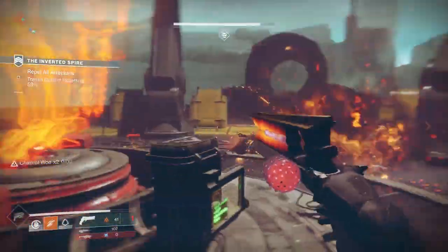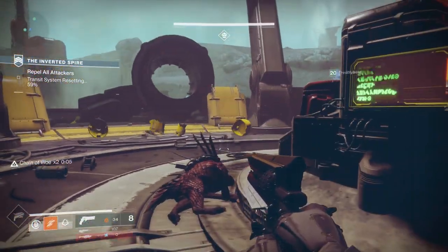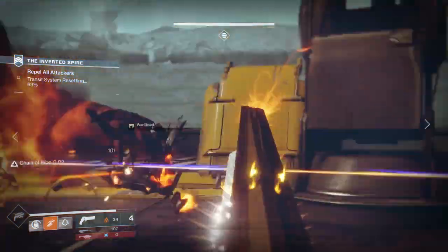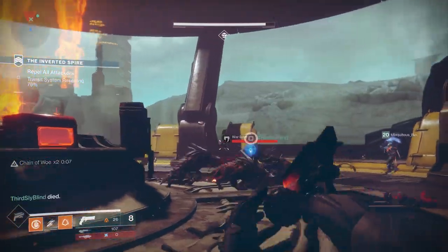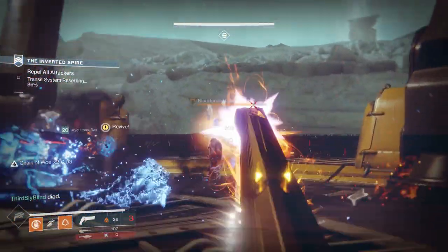Also, power weapon ammo in PvP can only be obtained from power brick boxes. These boxes do not drop ammo for everyone — only the one to fully activate the brick first. It goes away on death and doesn't drop a box for the enemy to use either. So you will have to be very careful picking it up, since there might be someone on your team who could use it a little bit better than you.